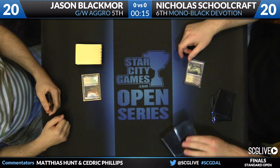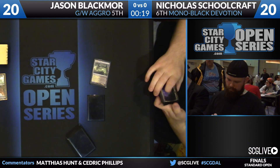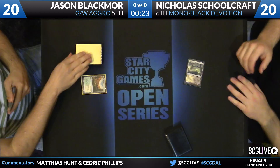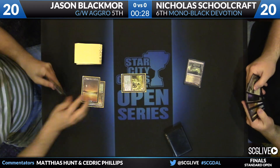However, against a deck like Mono Black Devotion that's full of removal, even really efficient creatures tend to die to kill spells. So the pressure's on Schoolcraft to remove Blackmore's early plays, but if he can do that, he should be in a pretty safe spot. Temple of Plenty to get things started for Blackmore. A little better in Selesnya Guild — he'd love that land to come in untapped. Temple of Silence here for Schoolcraft, who has eight Temples in his deck, so he won't curve out as well as most Mono Black Devotion decks.